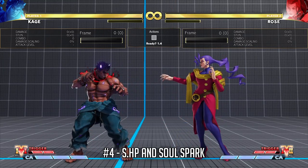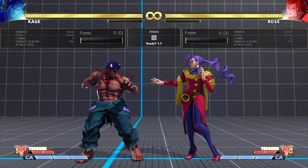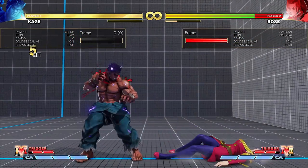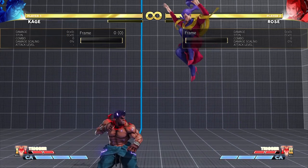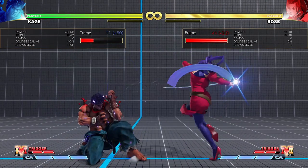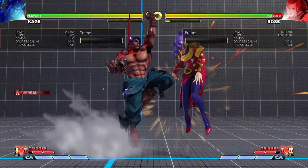Next we have Standing Heavy Punch and its cancel into her fireball, Soul Spark. Standing Heavy Punch is notable because it has very long range and is cancelable, but is minus 6 on block by itself. The hurtbox is slightly extended outwards during the recovery, making it easier to punish. Because Standing Heavy Punch is unsafe, Rose players will often cancel it into her fireball to build space and avoid punishment. Cancelling into the light version of the fireball often leaves no gap at all, unless done from very far range — in which case it's still minus 6 and you might score a punish if you can reach.